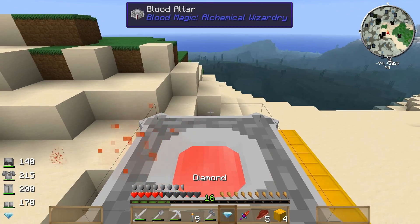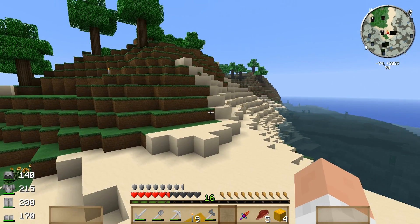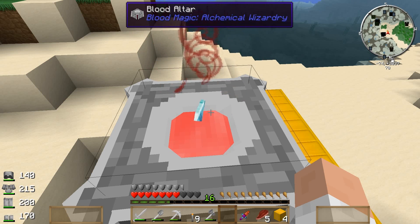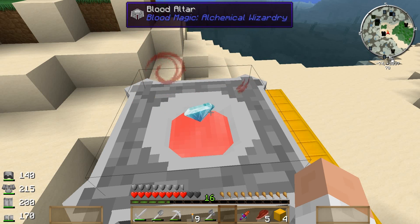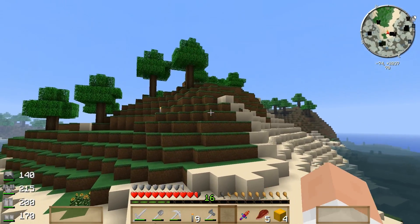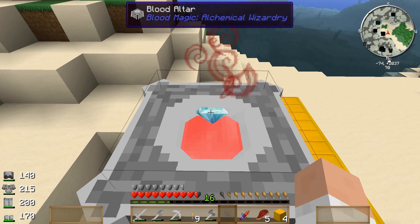A little bit more blood and I'm pretty sure it's going to work now with the diamond to make my blood orb. Then I'm going to have to find that village again and get an emerald so I can get the next tier blood orb whenever I get this altar upgraded. I actually kind of like this spot. Blood magic is kind of pretty separate — Ars Magica and Thaumcraft can kind of be combined to the same area, but witchery needs to be outside, whereas Thaumcraft can be inside a building.